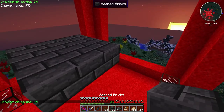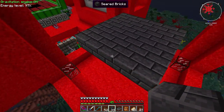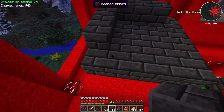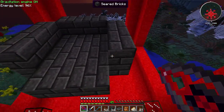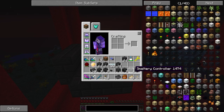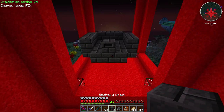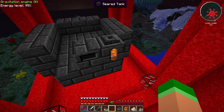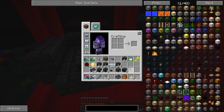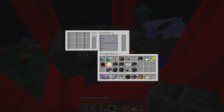That's going to be the bottom base, then we go around it for the walls - like that, and like that, and knock out the corner pieces. We grab our smeltery controller and place it - I think it can be anywhere on here. We need the basin for the lava right there. It already seems to hold lava! Let's add the smeltery drain right there - and it's working, it's on!